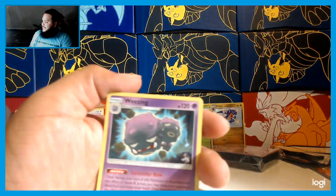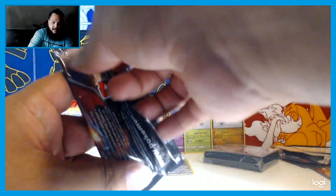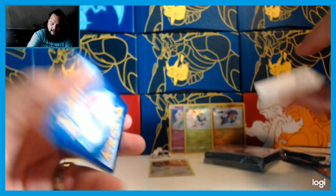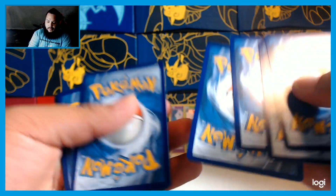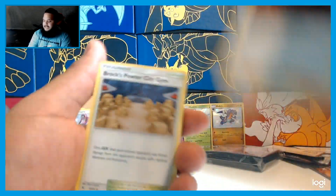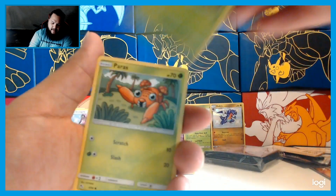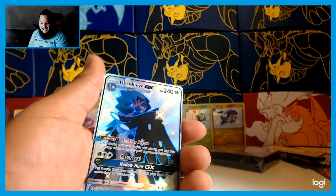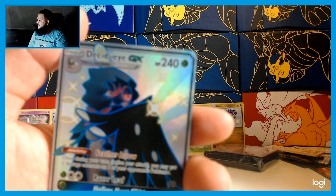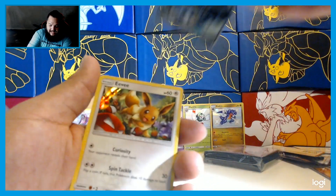We need to get something good from this last pack of Hidden Fates. These sets have been hitting really hard so hopefully we get some good pulls. Magic Energy, Clefairy, Geodude, Geodude Exile, Rock City, Cubone, Jigglypuff, Eevee, Caterpie, Paras — and a shiny GX Decidueye! Full Art too! That is a very very nice card — holy smokes! And an Eevee holographic as well!